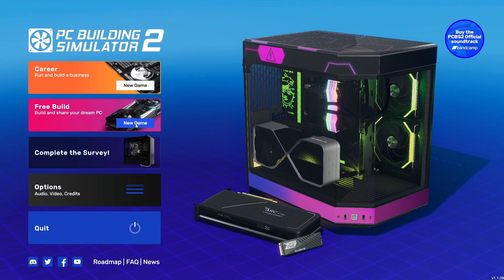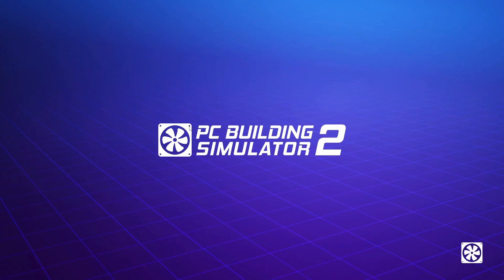Let's go free build and have a quick look around the workshop. This should show us the new workshop in PC Building Simulator 2, which is different to PC Building Simulator 1, and give us a chance to re-familiarize ourselves with the controls before jumping into the career mode.